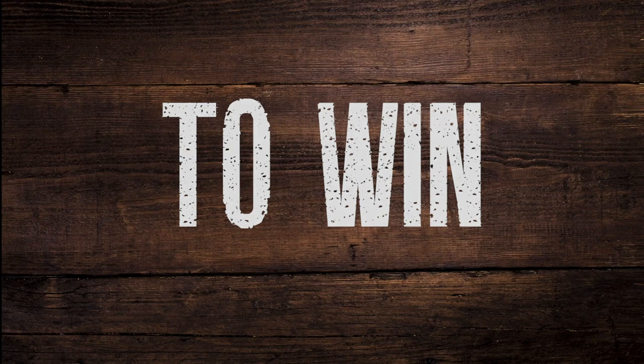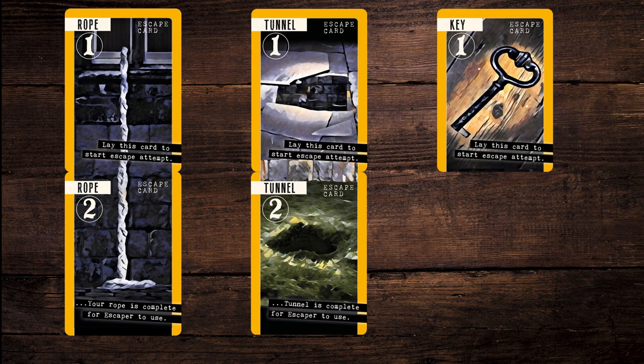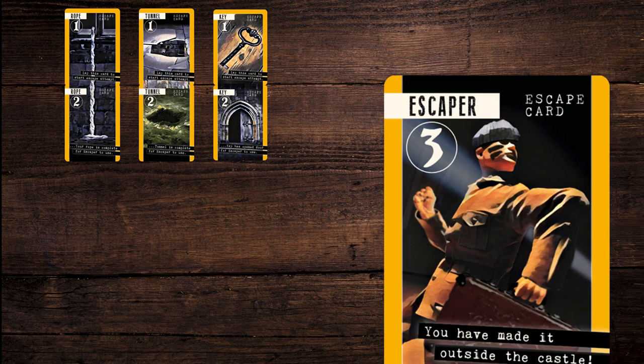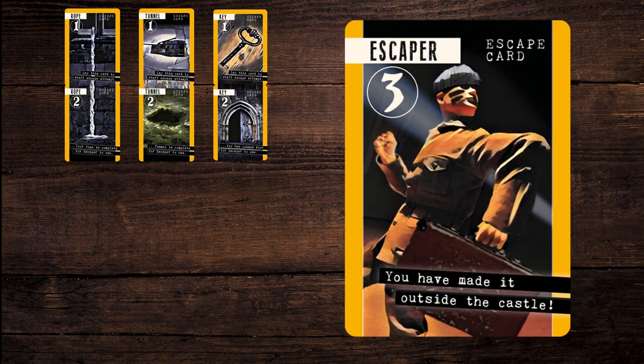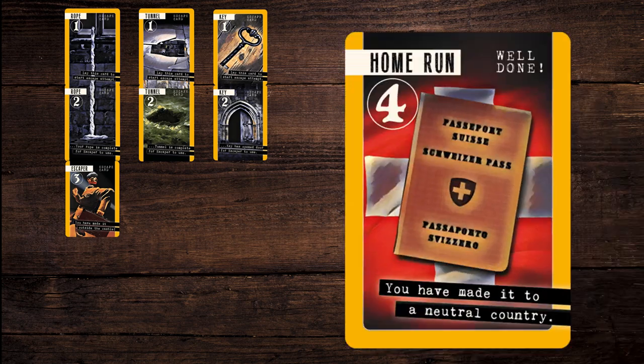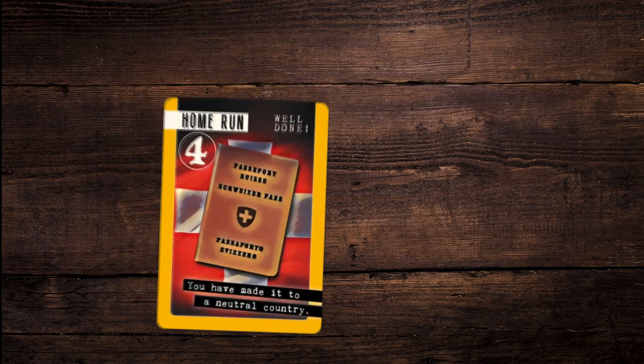To win, a winning escape chain is made from playing two sequential escape cards of the same type numbered 1 and 2 — either a rope, tunnel, or key — then 3, an escaper, then 4, the home run. For example: rope 1, rope 2, escaper 3, home run 4.